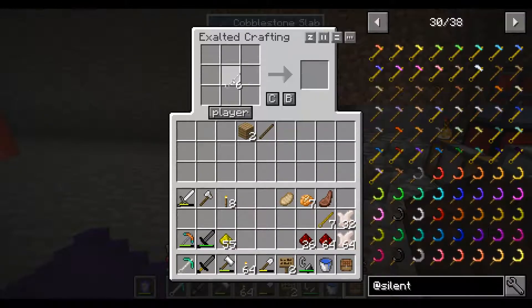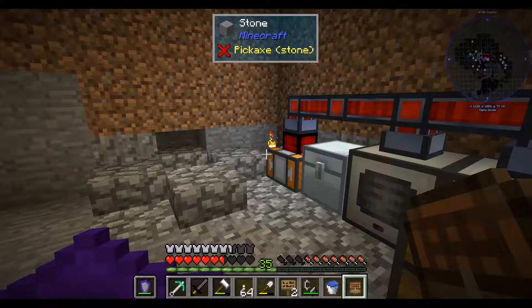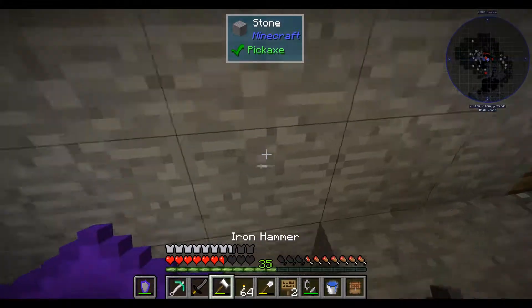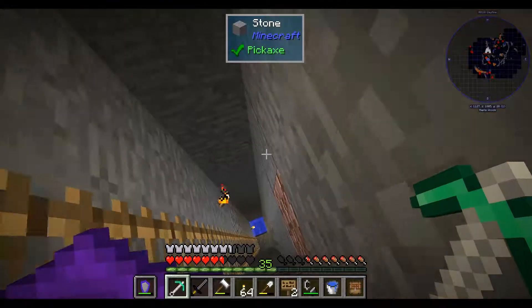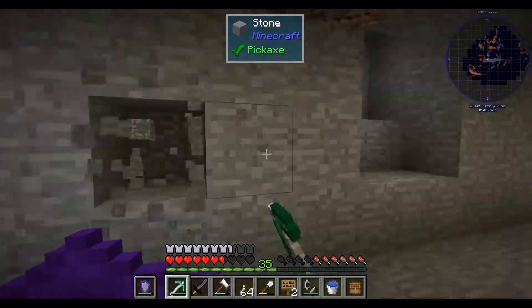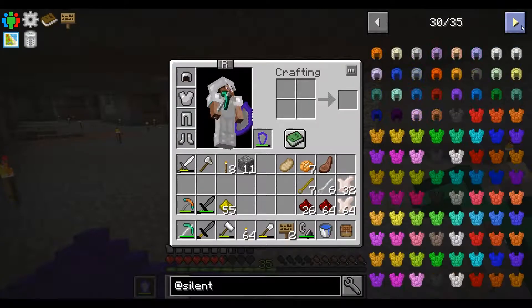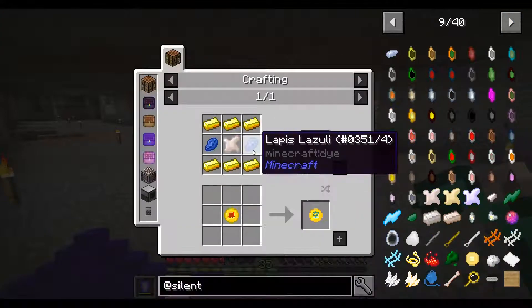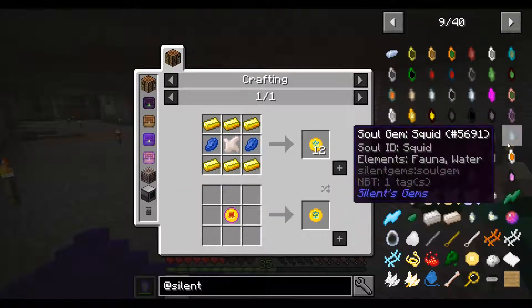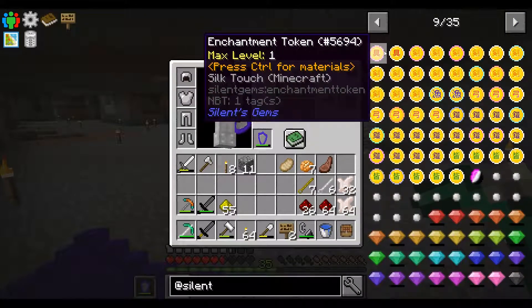For the pickaxe I wanted more harvest speed — it's going to have 16.1 harvest speed and a mining level of cobalt, which isn't applicable to this modpack since we don't have cobalt here. It's got 2000 durability compared to this one which still has 1100. I also still have my iron hammer. In this mod you get enchantment tokens so you don't have to enchant at an enchanting table — you get 12 of those. Efficiency and fortune might be nice.